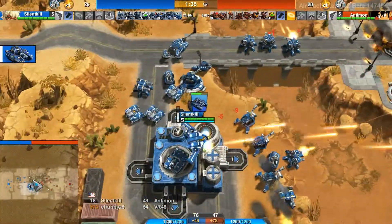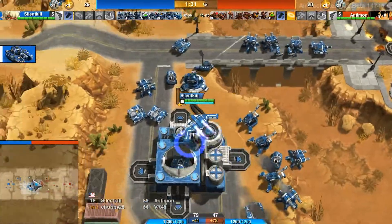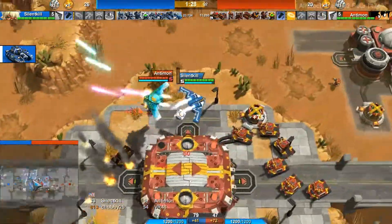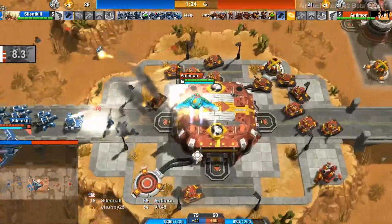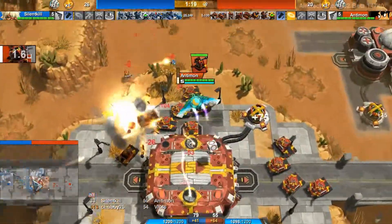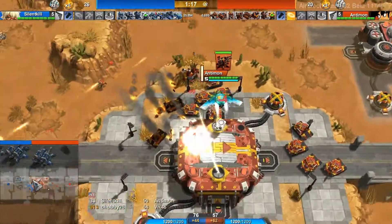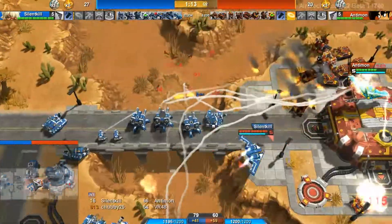And now Silent Kill moving in his T-99 on the bridge. Doing more bombing on these Dillos back here. Antimon is desperately trying to rebuild as many as he can, and sets an Archie back there to attack these T-99s — that'll do fairly well, but you need more typically.